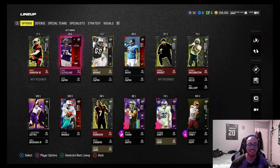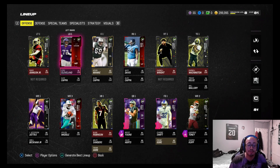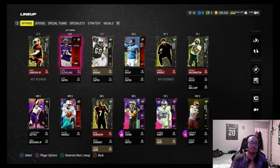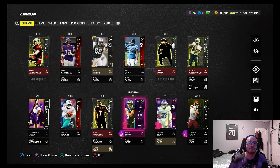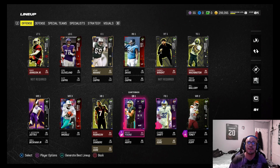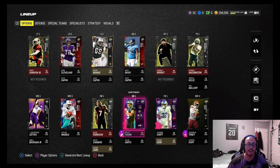Welcome back to another Madden Ultimate Team video. In today's episode we got a lot of upgrades — we finally got our rookie premieres that EA said they were going to be giving out. We leveled up and got 84 overall Bryce Young as our new starting quarterback. We added abilities on him: Quick Draw, Gift Wrapped, and the X-Factor Run and Gun.